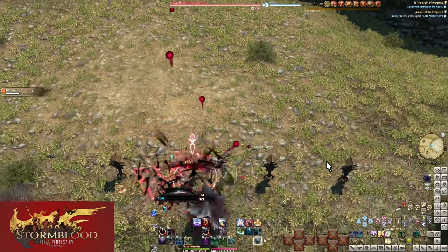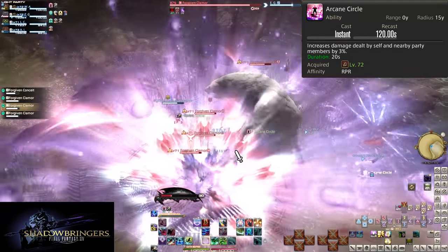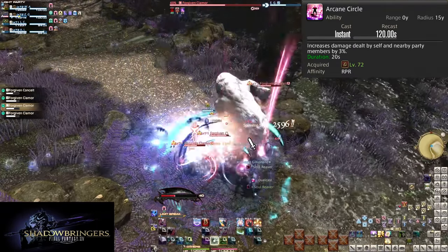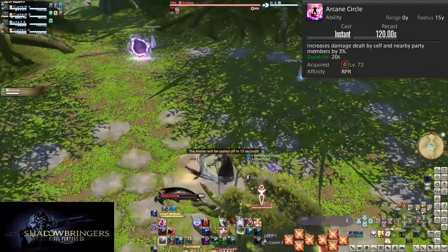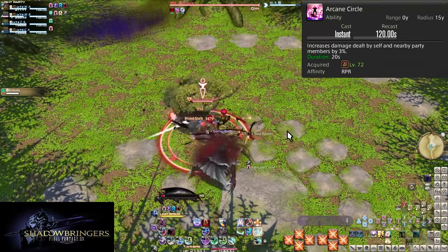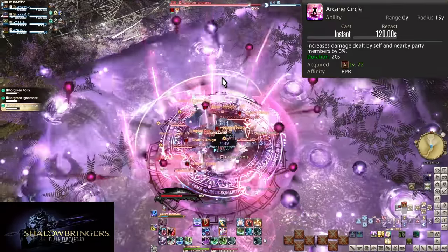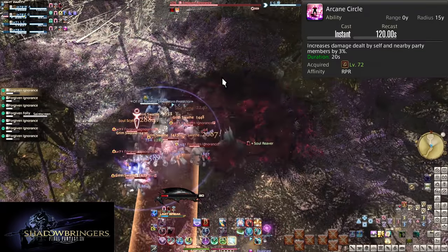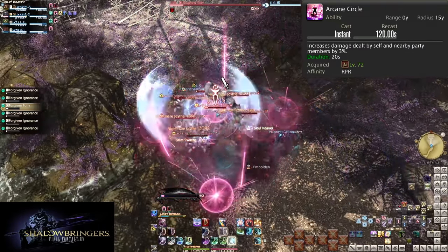Going into the Shadowbringers levels however is going to massively speed up how much Reaper has to do. Level 72: Arcane Circle. On a two-minute cooldown and with a 15-yalm range, this gives all allies affected a 3% damage boost for 20 seconds. This is extremely important to get out to your party. 3% is small on its own, but ideally affecting the entire party makes it so much more powerful — especially during openers and bosses. Buffs multiply, so pairing it with everyone else's buffs makes it even stronger. In dungeons, wait for your tank to group up all enemies before popping this. The importance of this skill will also increase later.